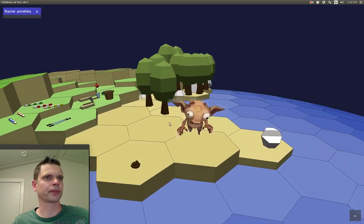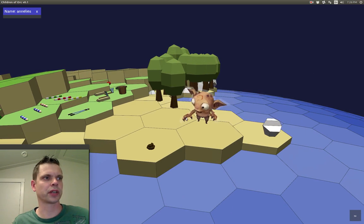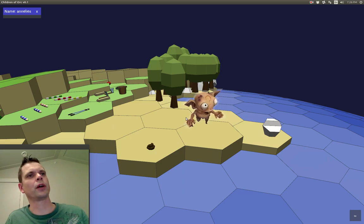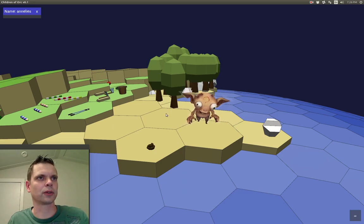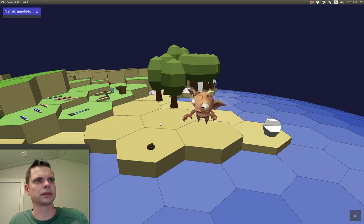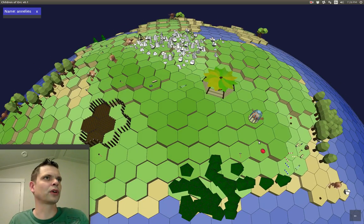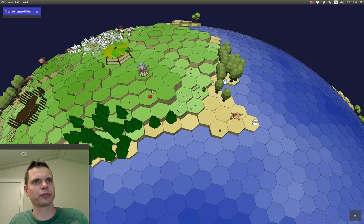Children of Orc is a real-time strategy game, but with a twist. We only directly control one single orc. And to get the other orcs involved, we actually have to walk over to them and ask them to perform certain tasks.